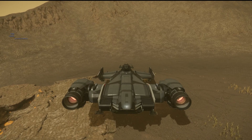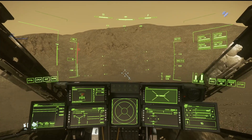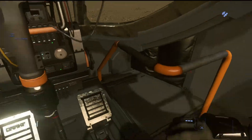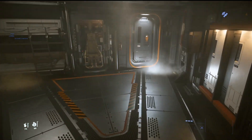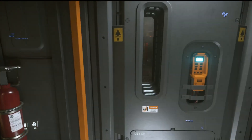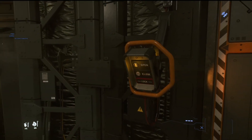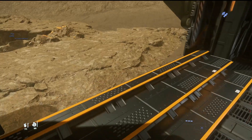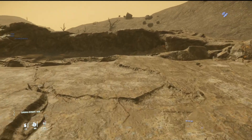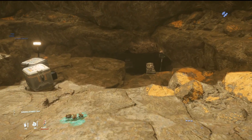All sorts of stuff going on with 3.18. Watch out if you got the Cutlass, because the pilot seat has some weird glitchy stuff going on with it. The other thing too is when you're rezzing your ships — the Aesop terminals don't really want to work.